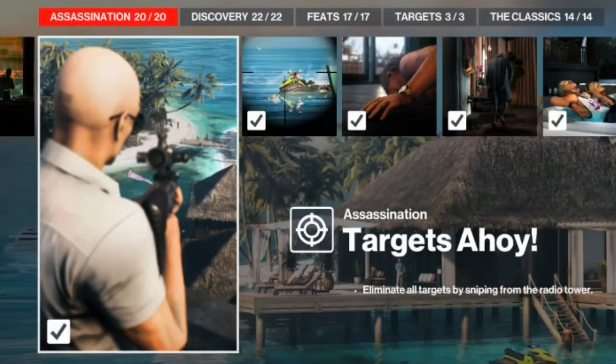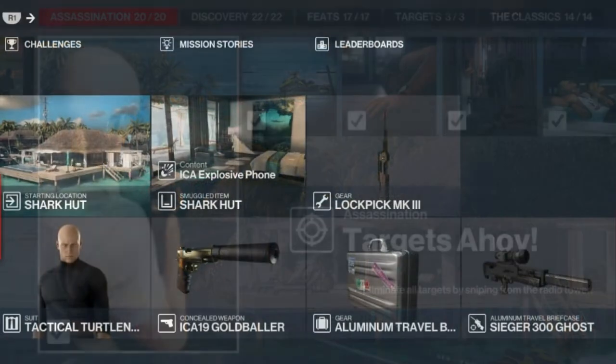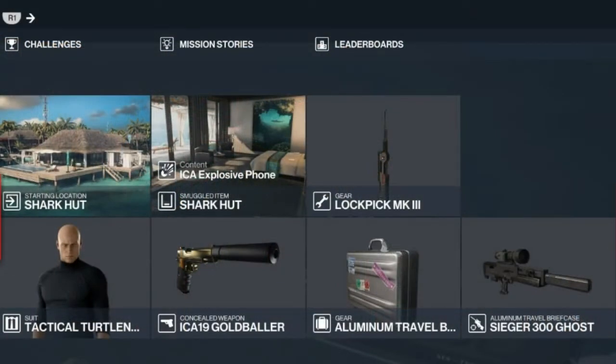Today we are in Haven Island for the Targets Ahoy challenge, which entails eliminating all of our targets with a sniping rifle from the radio tower. There's no chance of a silent assassin for this, so we will be embracing the John Wick approach. For today's challenge we will be bringing an explosive phone stored up at the shark hut, a silenced pistol, our trusty lockpick, and a sniping rifle in a briefcase.